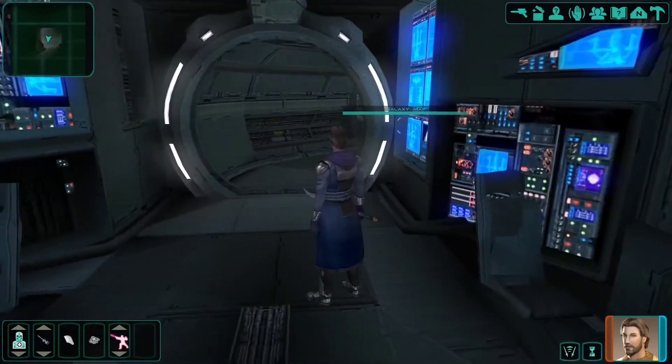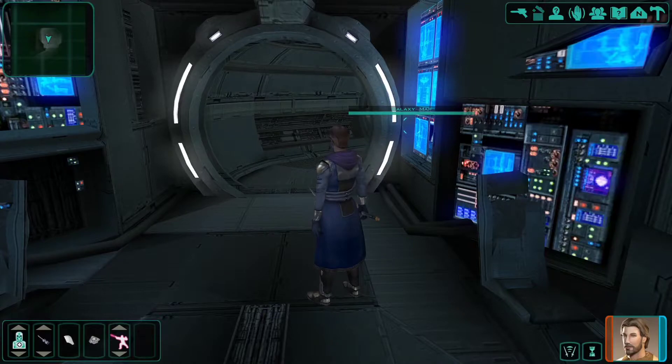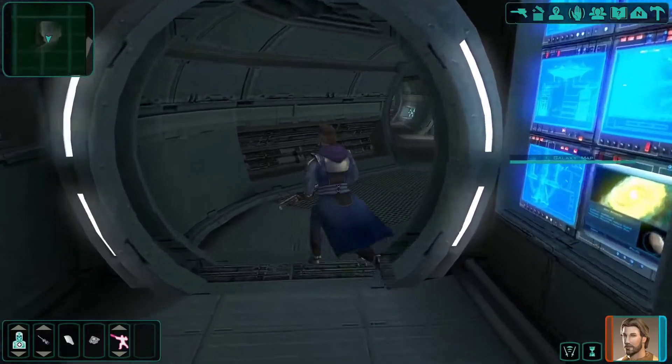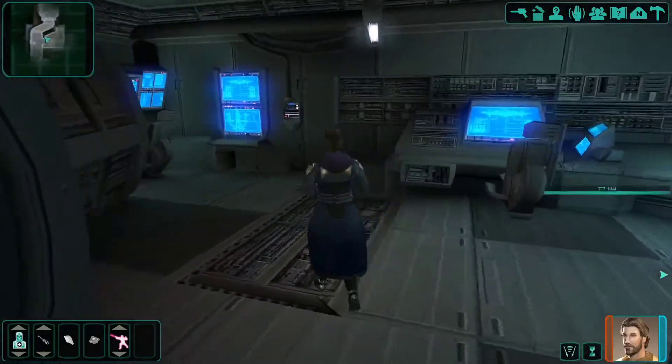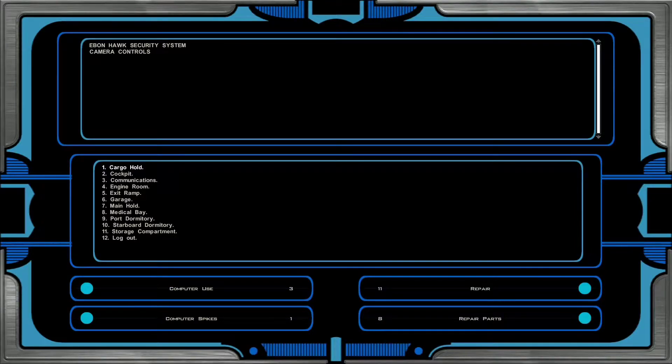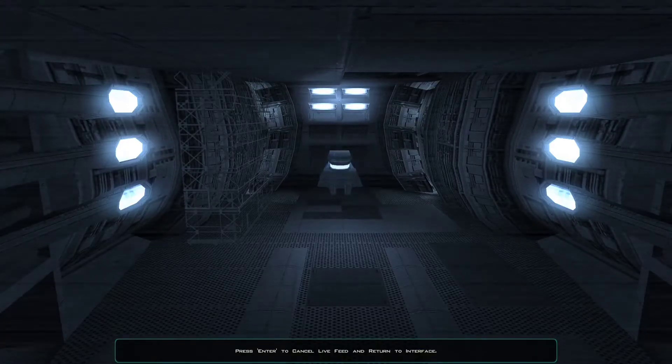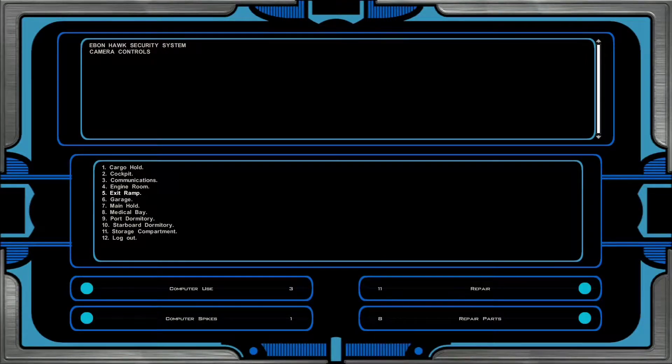I rigged up joy-to-key so I could have a switch weapon, though it's janky sometimes. Cargo hold is empty, cockpit has Atton controlling the ship, comm room is me, engine room is empty - got some scaffolding on there. Ramp, garage, main hold, medical bay, dormitory.